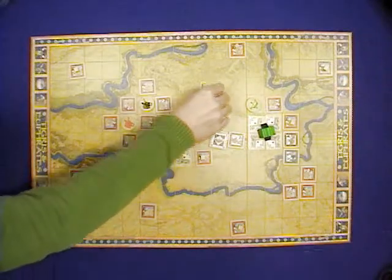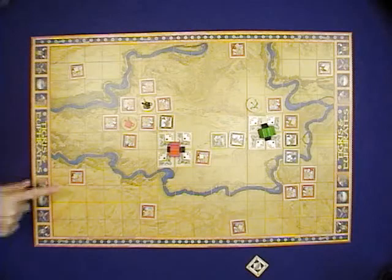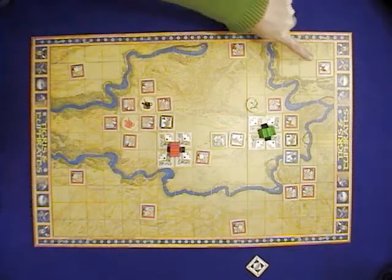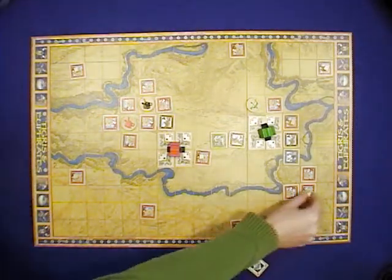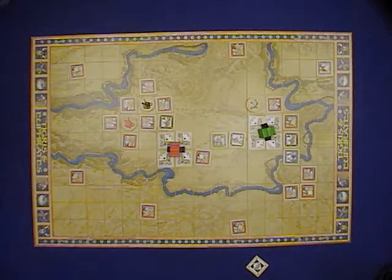The other strange rule about collecting treasures: look at the four treasures that are furthest to the corners on the board. There is a small rule that says if you have the choice to take one of those corner treasures or another treasure, you must take the one from the corner.